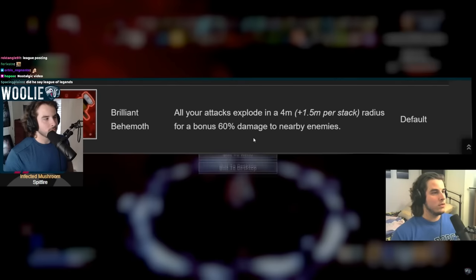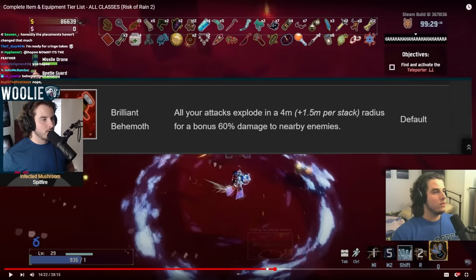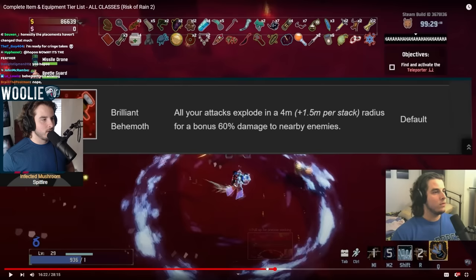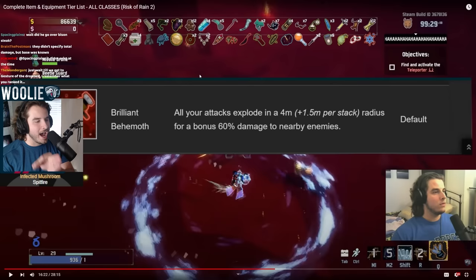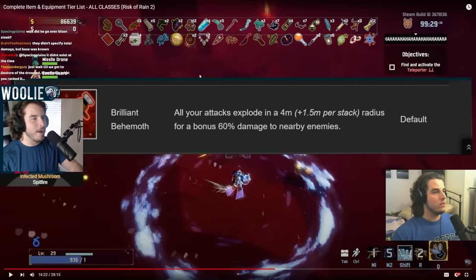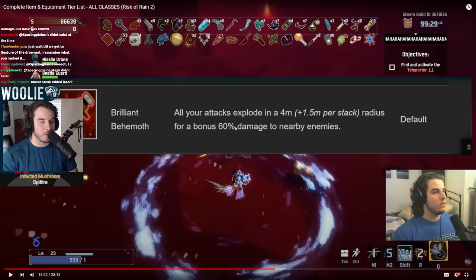Now moving to reds. Brilliant Behemoth — S tier on everybody. It's bonus 60% base damage, so basically 60% more damage in every situation except for damage over time. It's very, very strong and it's AoE. We didn't know about base damage versus total damage back then. So this is 60% damage off of anything that has non-zero proc coefficient. I correctly said DoT is not affected — I knew it didn't have proc coefficient, I just didn't know that was the reason. There weren't a lot of red items back then at all. The red item balance was not that good. S rank for Behemoth — that's pretty fair.